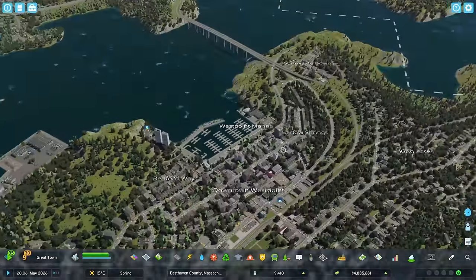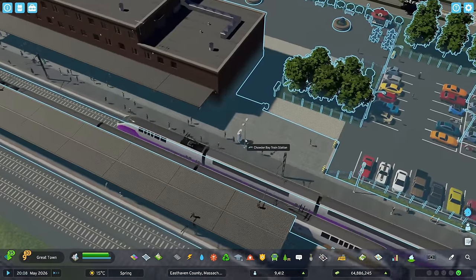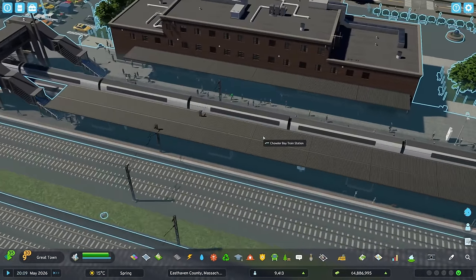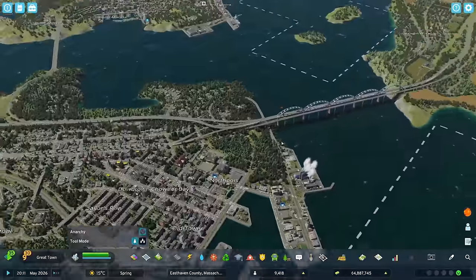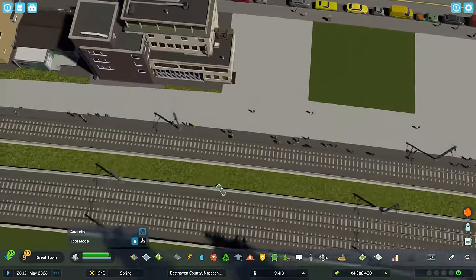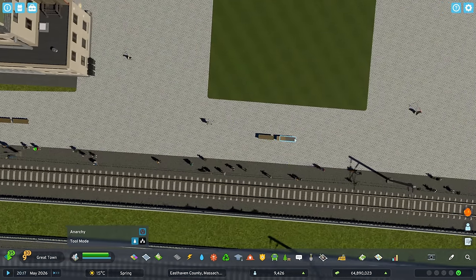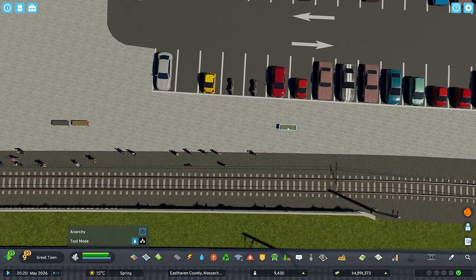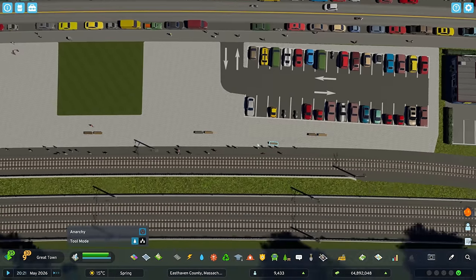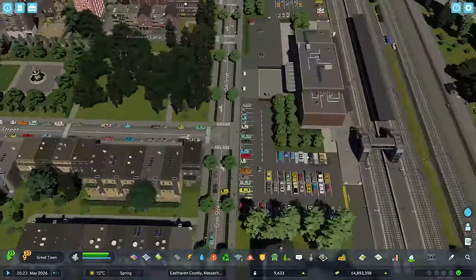Moving into the Chowder Bay train station, I can use the picker mod to check what kind of props they use and pretty much just copy them. There's a specific bench here that I'm going to grab, move back, and add to my own station. I can actually use the line tool for this bench — I'm just going to have to sort of eyeball it, so if you've got any OCD I'm very sorry.